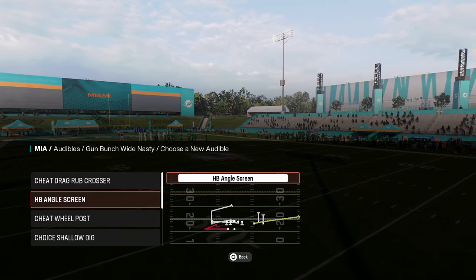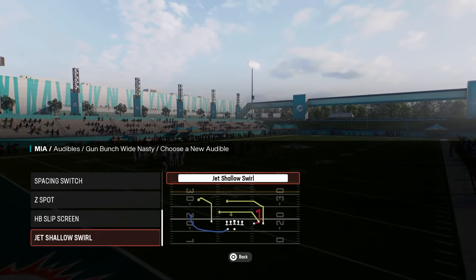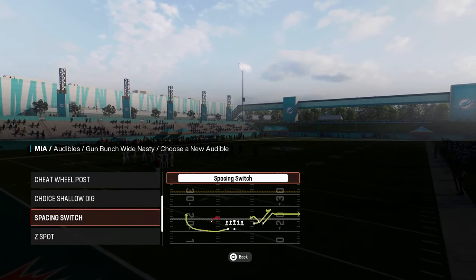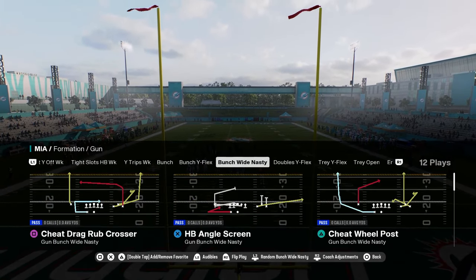We've got branch return, which would be a good play. Z spot — not super special. You have this rub crossers and some cool stuff. Let's go cheat wheel post though.